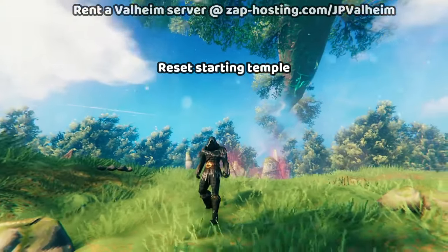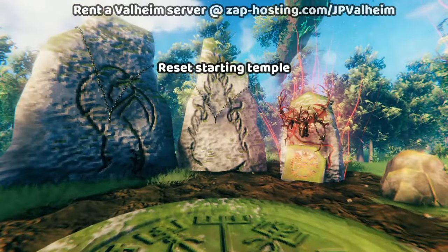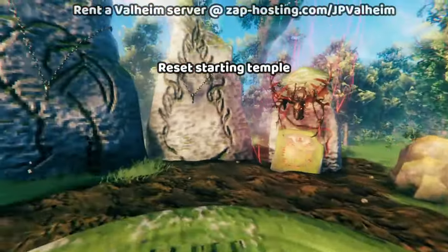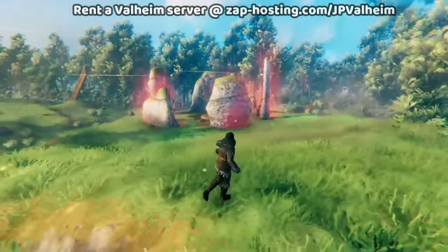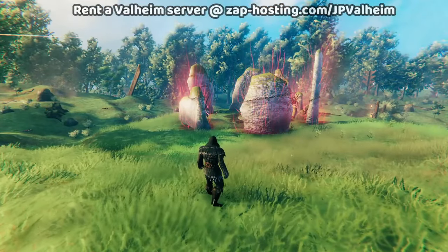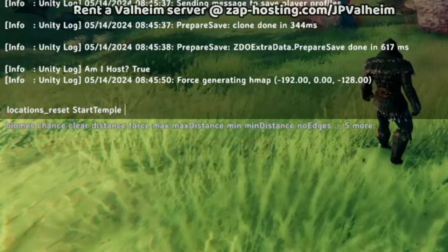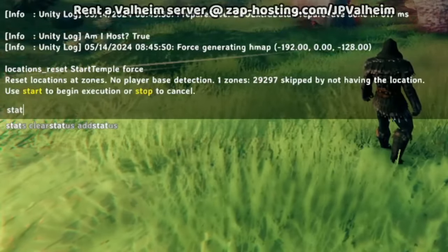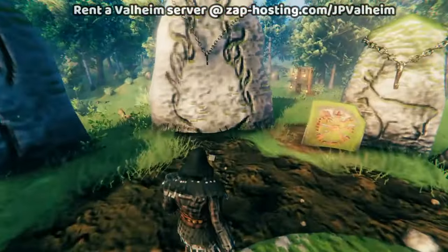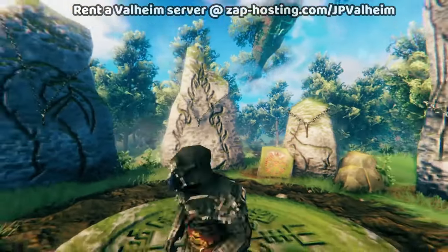That leaves us with one more janky issue. If you go to the center of the world on an old world after the Ashlands update, the Ashlands boss stone gets squashed in there — the others are all spaced out, but the Ashlands one is just stuck right there. To fix this, we go to the vantage point hill. The boss heads are placed up. We use: locations, reset, then start temple — with the force command as well. The beginning area is actually a location. There's only one in the whole game so it'll be really fast. And boom — look at that! It just reset all of them and added an appropriate amount of space instead of squeezing it in.